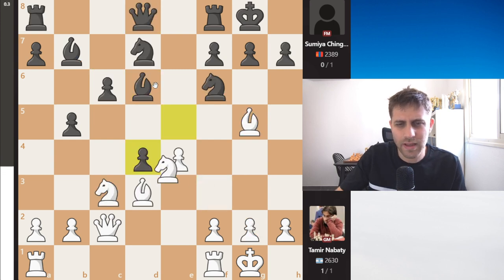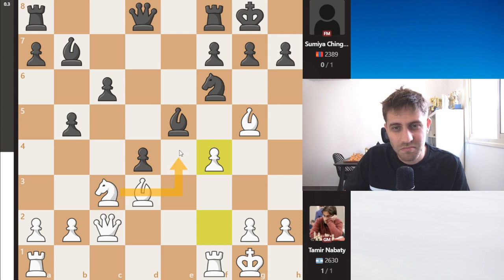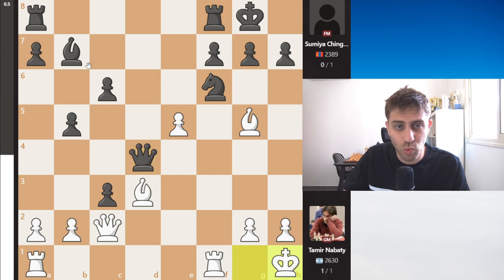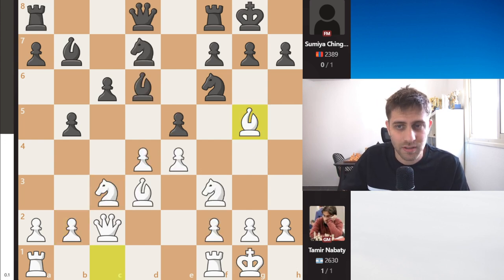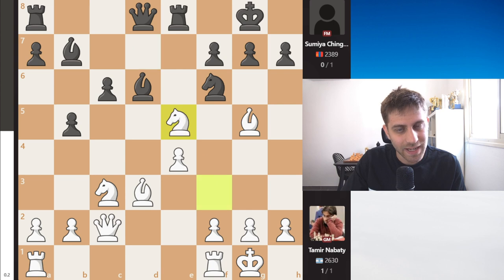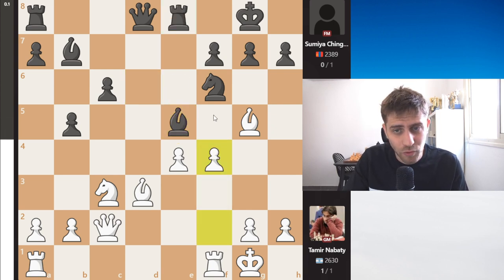After Nxd4 and e5, maybe Nxe5 instead of Bxh7 immediately — Bxh7 and f4 with Ne4. I don't know: dxf, fxe, Qd4 check, Kh1, Rd8 — a lot of variations to calculate. I really assume Tamir has something in his pocket. But his opponent played Re8. Then dxe5, Nxe, Nxe, Bxe makes sense. After Rxe, probably just f4, right? f4 with a5, so Bxe was played, then f4.